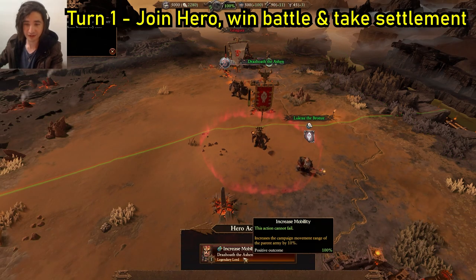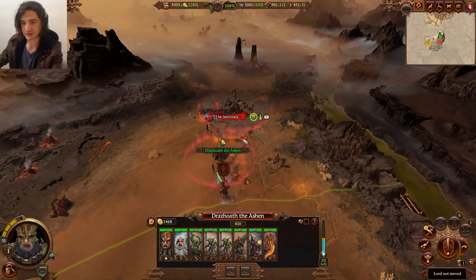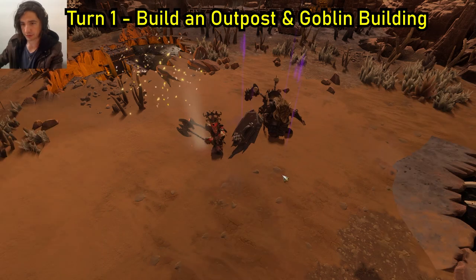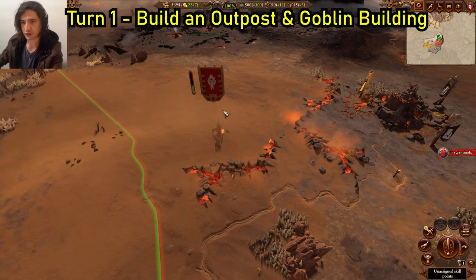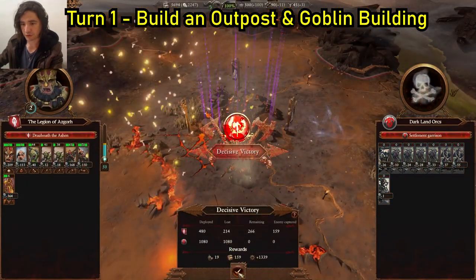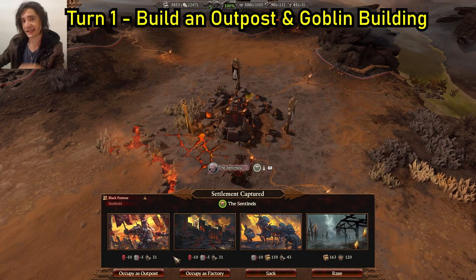Chaos Dwarfs do perform very well in auto-resolve, so start your very first turn, march up, and we're just going to auto-resolve this first battle, and then we're going to attack the capital. Take the labour when you can — you will eventually go through it all — and take the building. Auto-resolving again, it's not too bad.